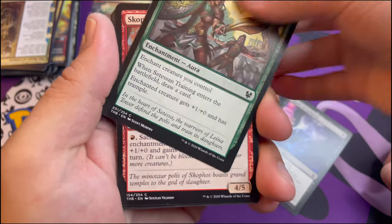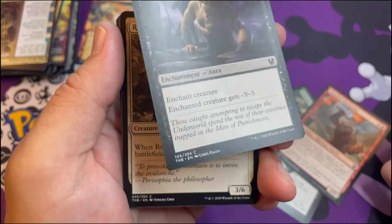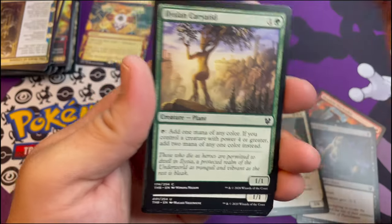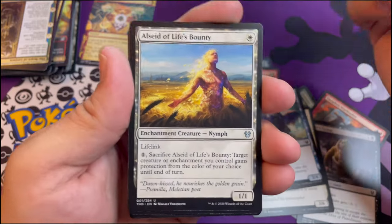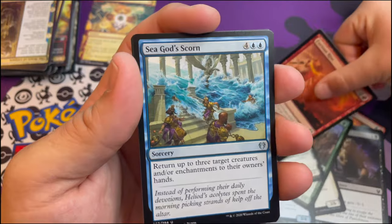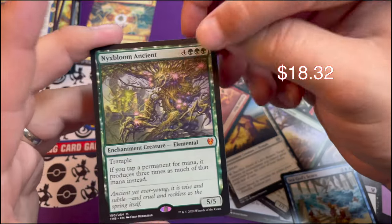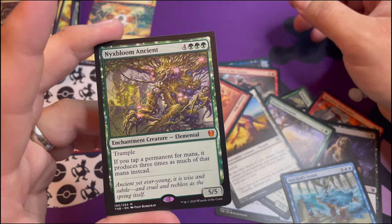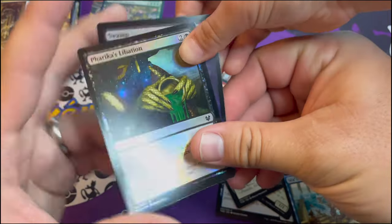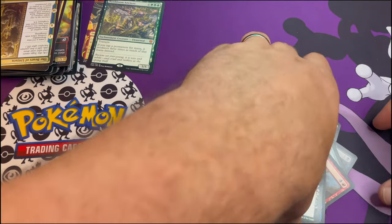Citizen Training, Setessan Skophos, Wanderer, Myers Grasp - that's a lion person. Rumbling Sentry, a satyr token, Witness of Tomorrow's, Elspeth, Calix - yep, Elissea the Life's Binder, Furious Rise. Next one should be the rare - oh, a mythic! Nyxbloom Ancient - trample. If you tap a mana-producing permanent it produces three times as much mana instead. Wow, that's a good one!